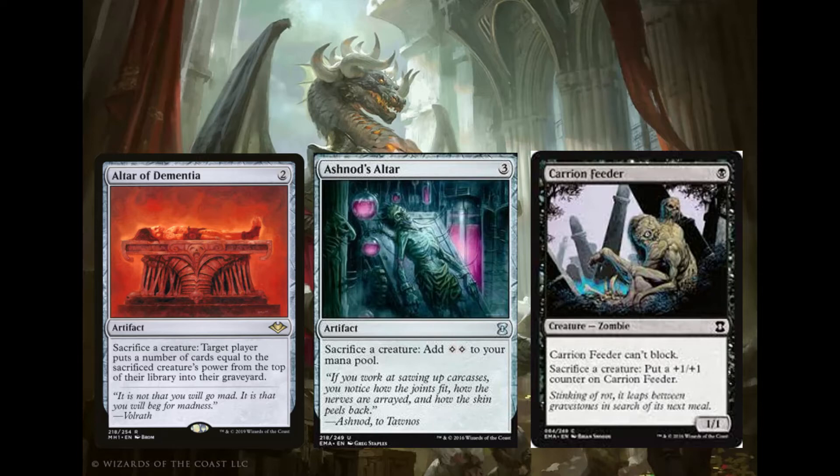Altar of Dementia is similar — it's a 2-mana artifact with a free sacrifice outlet. Whenever you sacrifice a creature, target player puts a number of cards equal to its power from the top of their library into their graveyard. I've won one game with this, so it's not as flashy a win condition as you would think, but it's still a 2-mana artifact with a free sacrifice outlet. Mill is obviously not particularly powerful and it's really unlikely you can win with this, but you might. Carrion Feeder is similar — it's 1 black for a 1/1 that can't block, and you can sacrifice a creature to put a +1/+1 counter on it. I think I've also won a game with this, and you can use all the buff effects we have for Korvold on the Carrion Feeder.